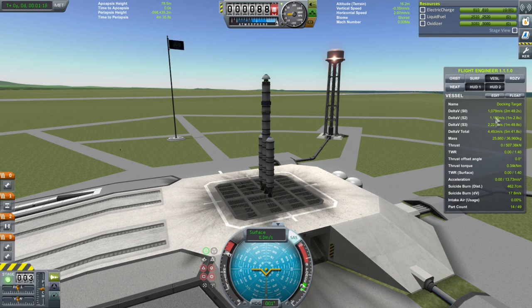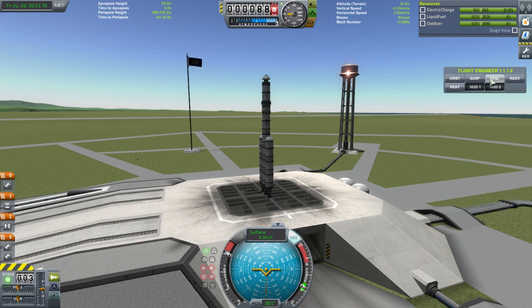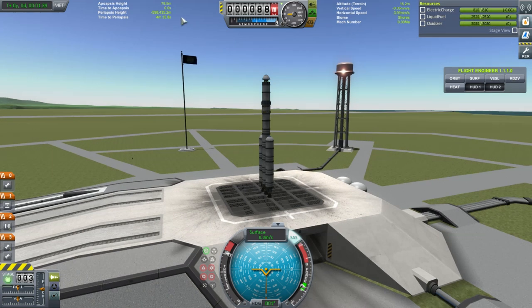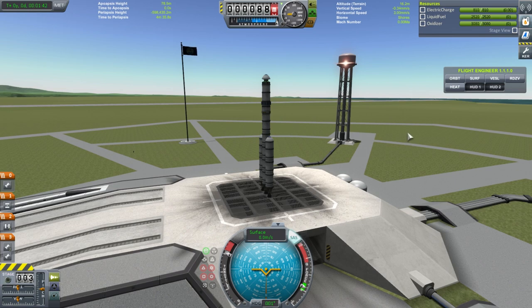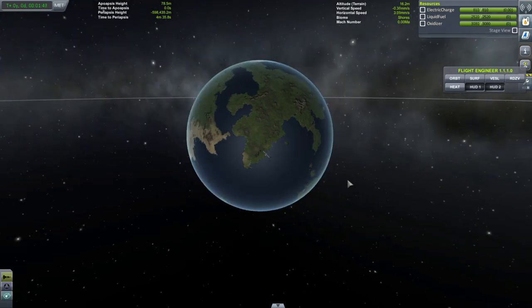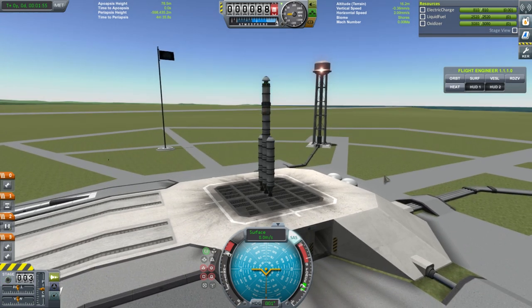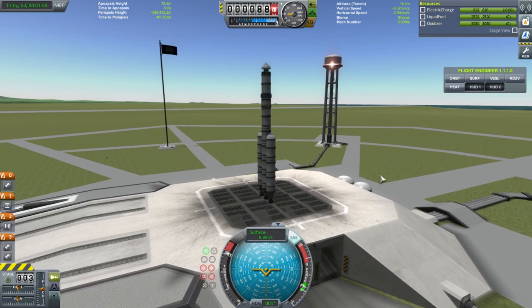We have our delta-Vs here, but this is sea level right now so don't be fooled — this is not the correct amount of delta-V we are going to be using. There's also a rendezvous readout — I won't use that. I'm going to do this as difficult as it's going to get and not look at Flight Engineer. I'm also not going to go into an equatorial orbit — I'm going into an inclined orbit to make it a bit more difficult so we can see all the possibilities and how to deal with them.